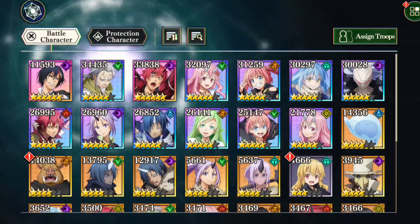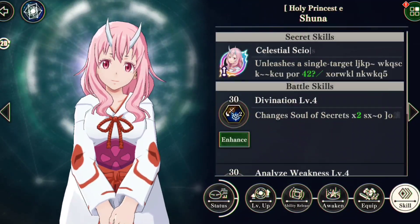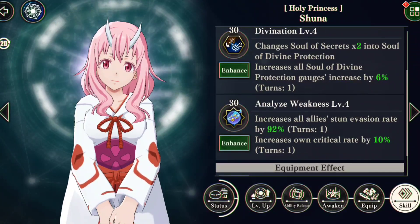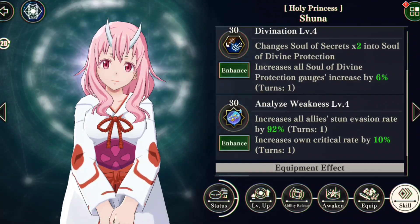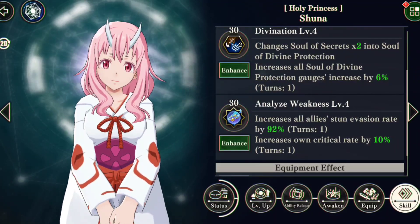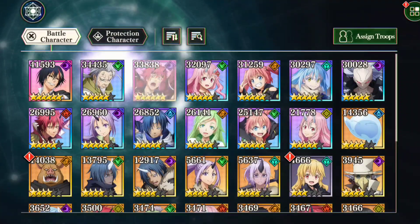Let's compare it to a 5-star — we're going to go to the 5-star Shuna, who's a character I actually need to play more with. She increases all allies' stun evasion rate by 92%, increases own critical rate by 10%, at 30 cost. So yes, it costs more, but it's essentially the exact same thing, except Benamaru's not buffing his own crit rate.